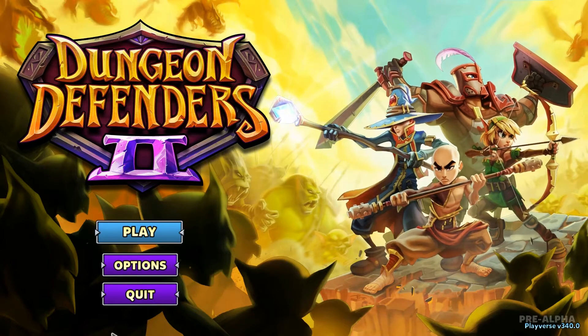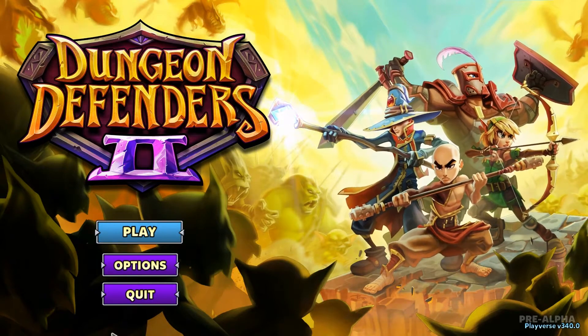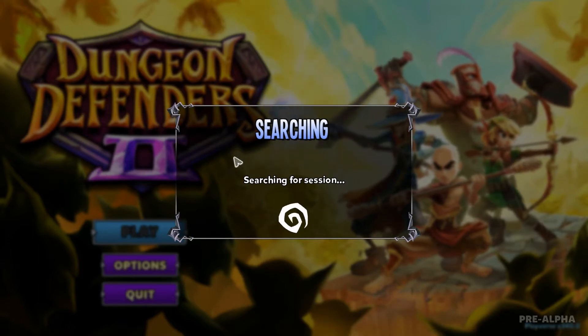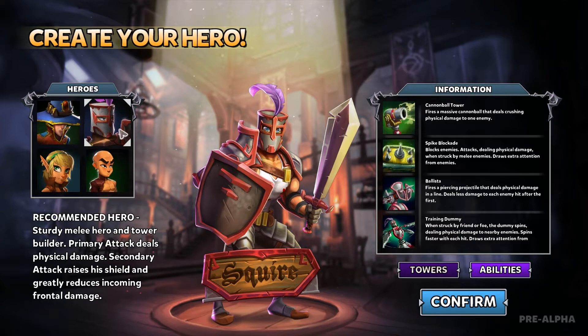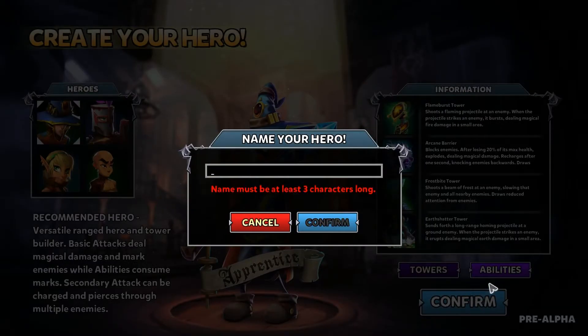Hello everyone, Juicebags here and welcome back to some Dungeon Defenders 2. The Loot and Survive update just came out today. Sadly I had to work all night, but here I am at 1 in the morning ready to play some DD2. As we all know there's been a full wipe, so I'm assuming I'm gonna have zero characters when I log in. Yep, they're all gone — create your hero. I naturally want to hop on the Squire but let's try a little different route — let's try the old Apprentice here.